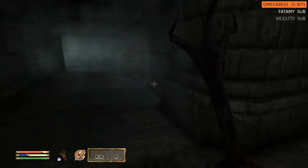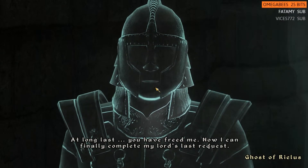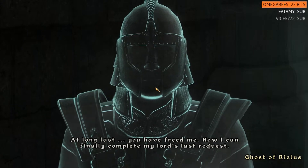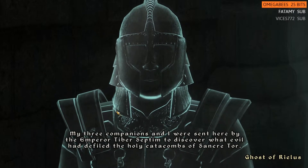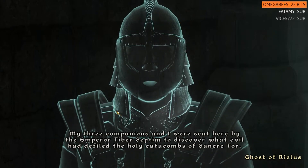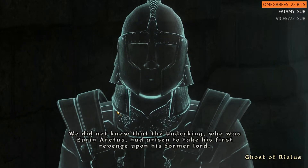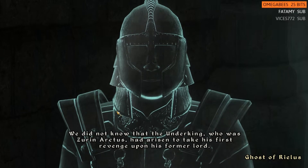Ancient. You have freed me. Now I can finally complete my lord's last request. What happened? My three companions and I were sent here by the Emperor Tiber Septim to discover what evil had defiled the holy Catacombs of Sanctura. We did not know that the Under King, who was here an artist, had risen to take his first revenge upon his former lord.